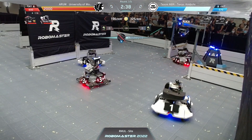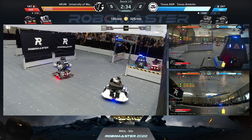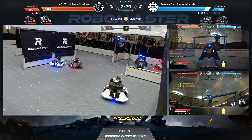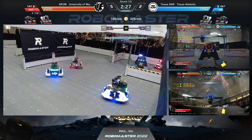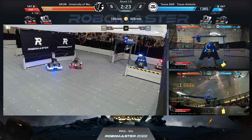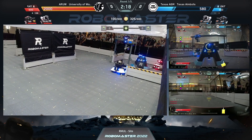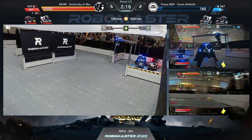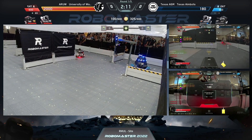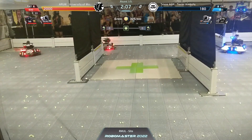That's going to be another kill for red standard three, and once again another kill. A level three standard volley by the UW century — not something we're used to seeing from the University of Washington. UW targeting the base, trying to take out the century and the base at the same time: 900 health, 700, 500, 300 — and there goes the base.